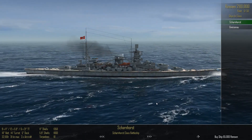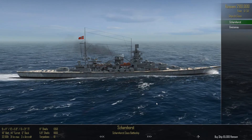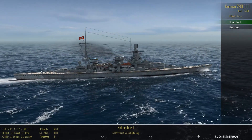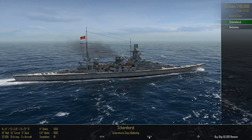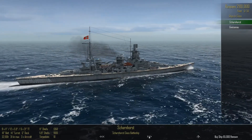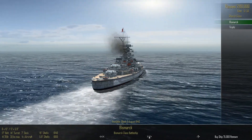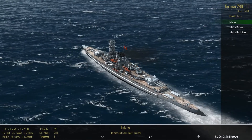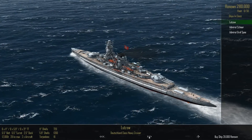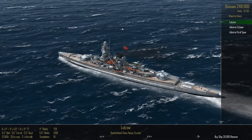During World War Two, the Kriegsmarine engaged primarily in U-boat warfare against merchant shipping coming across the Atlantic, with some action in the Pacific and Mediterranean. They didn't actually engage too much on the surface — there were a number of surface raiders, but after the River Plate, the Bismarck, Scharnhorst, Tirpitz — Tirpitz never saw any action, Bismarck did. Also Admiral Scheer and Admiral Graf Spee.